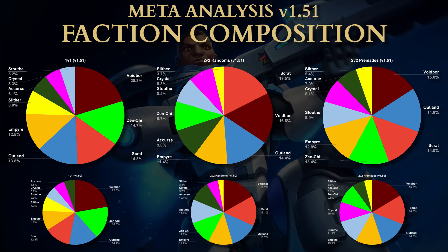The top level of graphs is our current 1.51 and the bottom ones are 1.50 from last season. In solos, Voidborne is still the top choice — a lot of that is due to Korgith decks that really need Voidborne cards to pop off. Zenshi, Scrat, and Outlander have changed position a little but not much. We've seen more Empyrean cards this season in solos — that's the biggest factional increase, followed by Scrat. Voidborne and Zenshi have dropped off a little, but are still first and second.